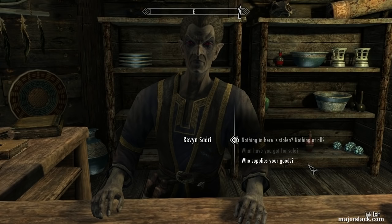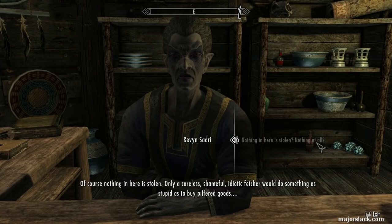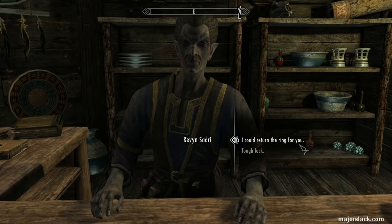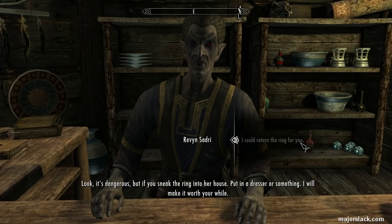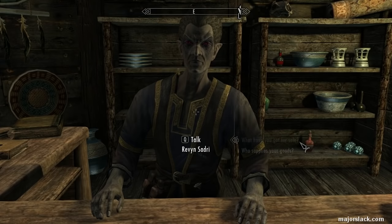How do we do the favor? Ask him this: 'Nothing in here is stolen. Nothing at all? Of course nothing in here is stolen. Only a careless, shameful, idiotic fetcher would do something as stupid as to buy pilfered goods. Oh, by Azura, I've made a terrible mistake. I bought a gold ring and Viola Giordano has been missing a ring that looks just like it.' Offer to return the ring for him. You got your standing order: sneak a ring into a dresser in Viola Giordano's house.